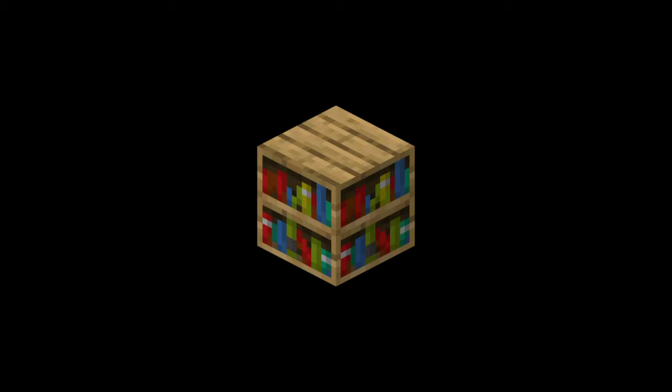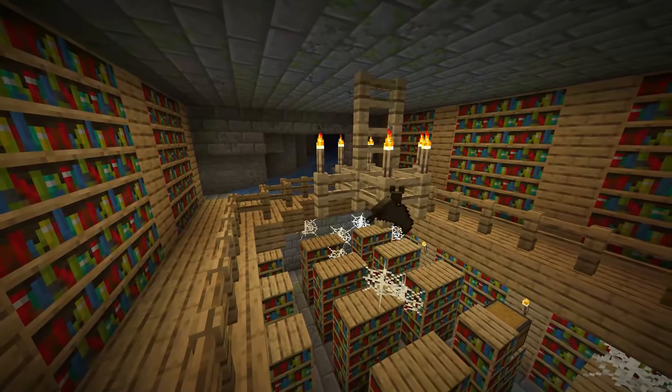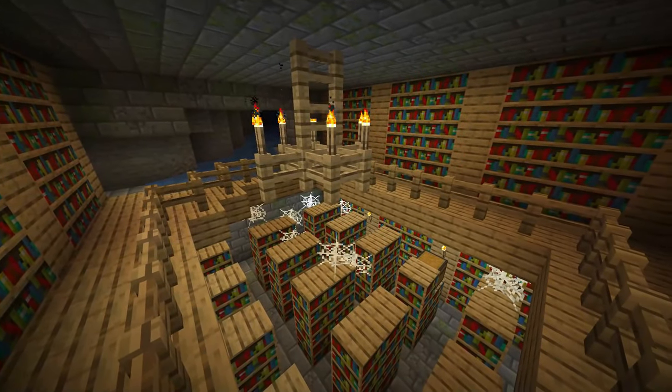I realise that you can buy whole bookshelves from villager librarians, but my guess is that if you're already getting villager librarians on the go, you're perhaps looking a bit beyond the random level 30 enchantments and more specifically at the books. It seems to me then that you may as well just use the bookshelves that the game has already spawned in for you, and the best place to find these as a guarantee is the stronghold.